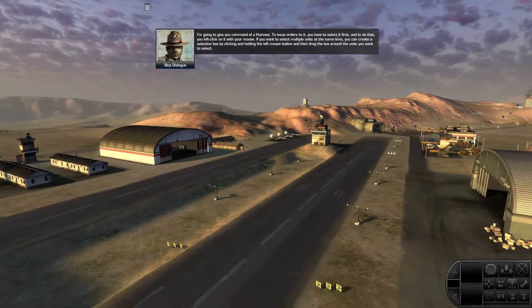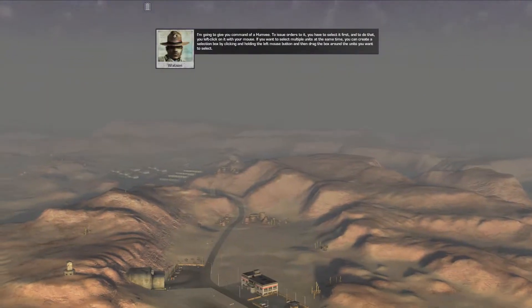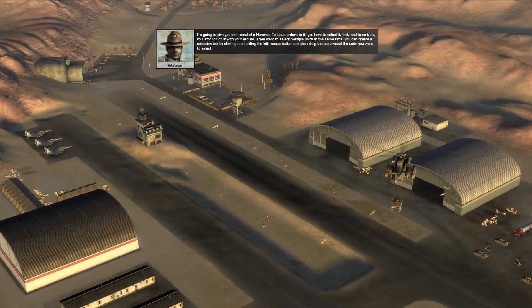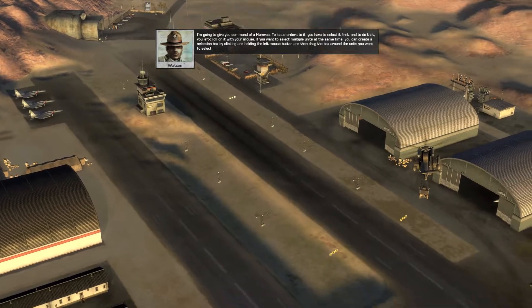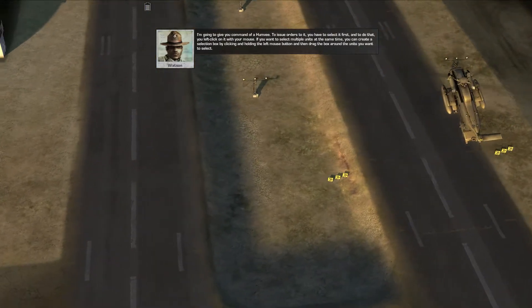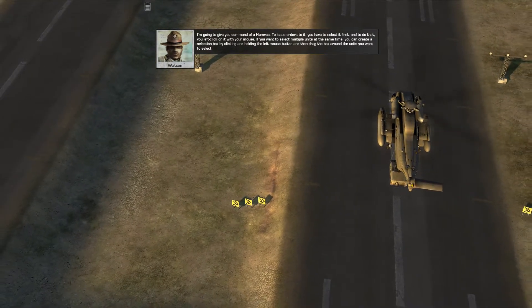I'm gonna give you command of a Humvee. To issue orders to it, you have to select it first. And to do that, you left-click on it with your mouse. If you want to select multiple units at the same time, you can create a selection box by clicking and holding the left mouse button, and then drag the box around the units you want to select.